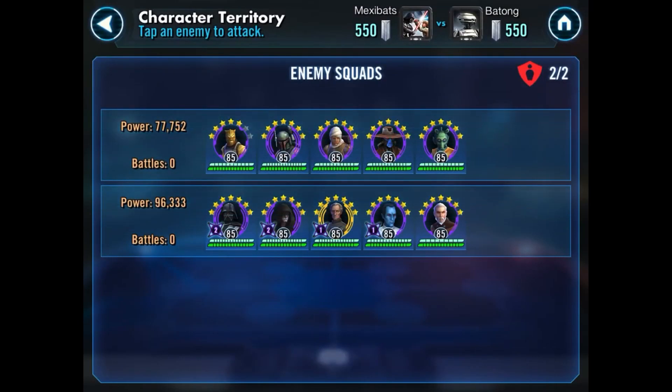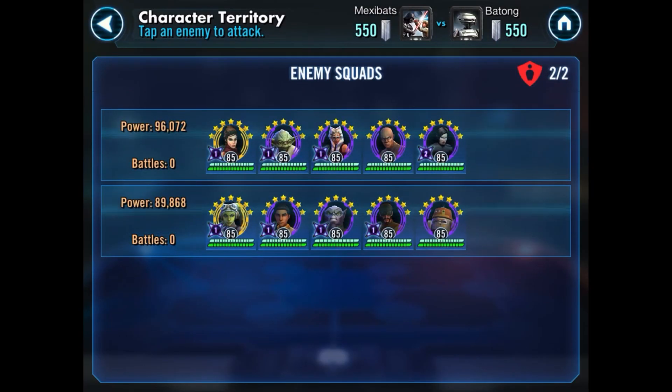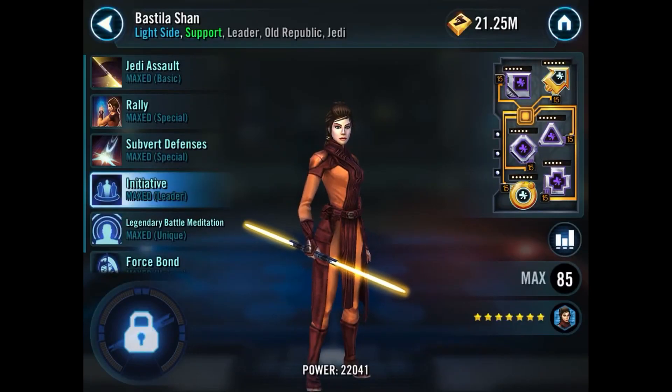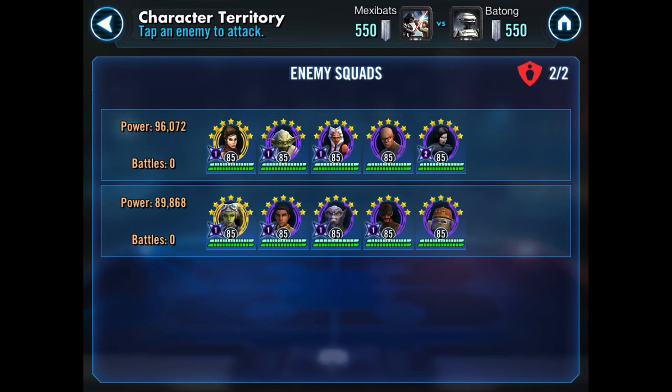You'll see it is a 5v5. They'll occasionally do a 3v3 so instead of a full team of 5 you'll have a team of 3 characters. We've got some pretty strong looking teams, although that top one is a little confusing. The first one in the lineup is your leader, and if we look at her she buffs Jedi — so I'm not entirely sure why this person decided to put Kylo Ren in this lineup. Maybe it's a basic tank, I guess, but that's kind of confusing.